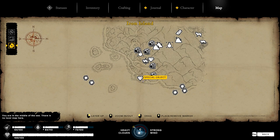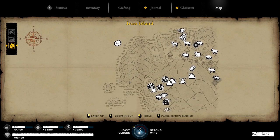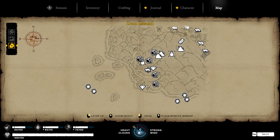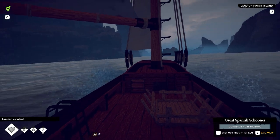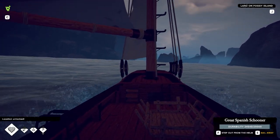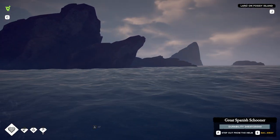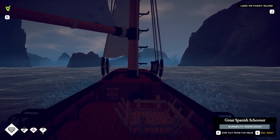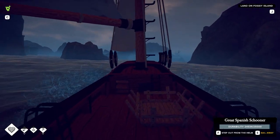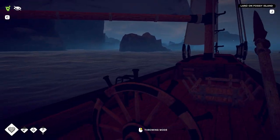The first thing I want to do is check out this special object that is on the southwest part of the island - there's a cave there. I want to see what that's all about. Location unlocked. Cool - start the mapping process, you say.